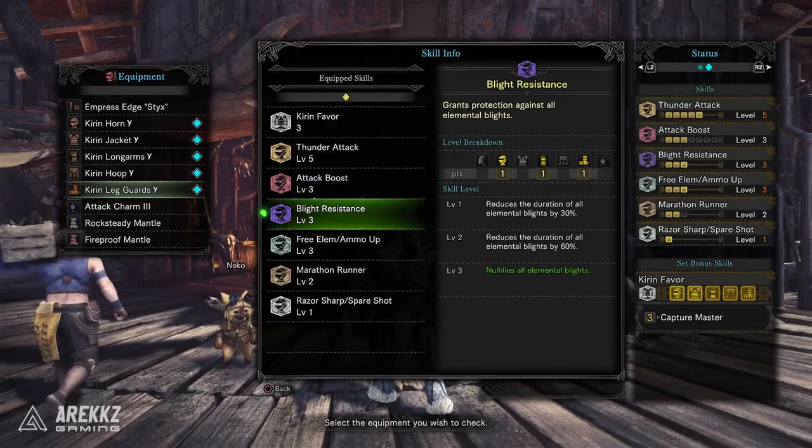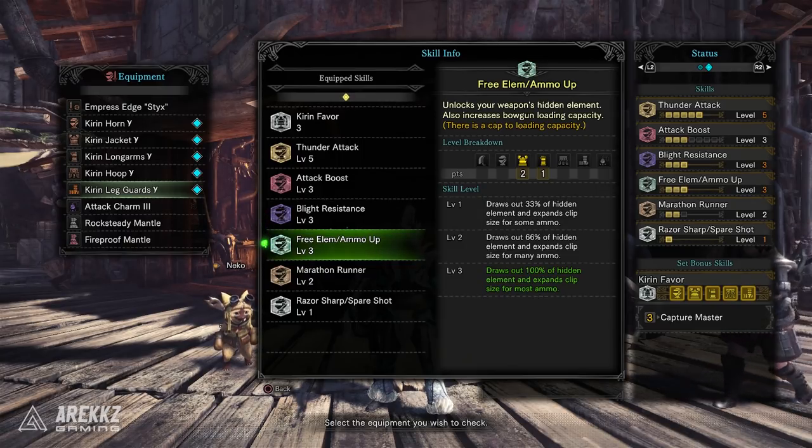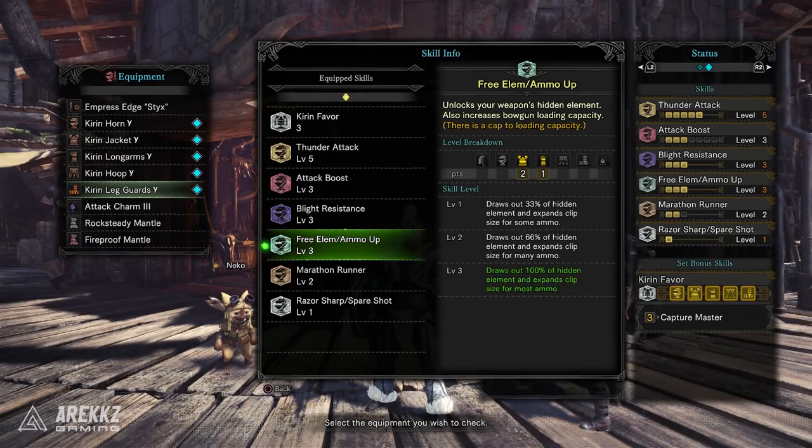You then have level three Blight Resistance to completely nullify elemental blights, meanwhile the Alpha and Beta sets only gave us one point in that. Free Element slash Ammo Up is still level three — nothing new there — but this is an important skill because that's ultimately one of the main reasons people often pick Kirin pieces.